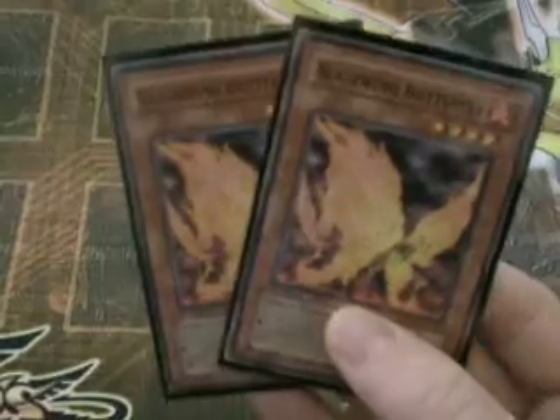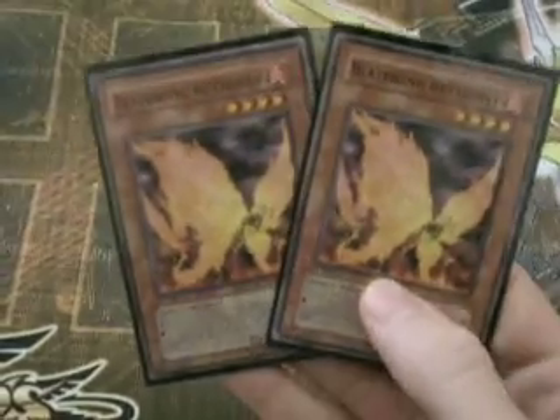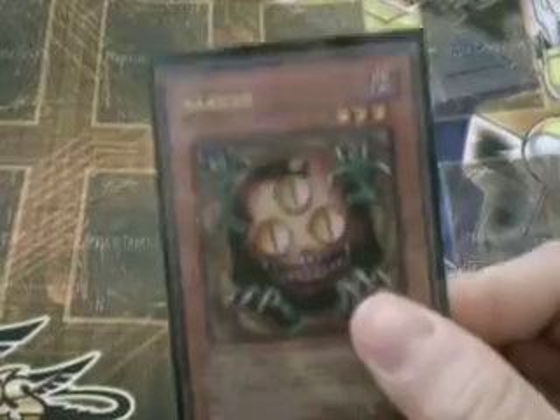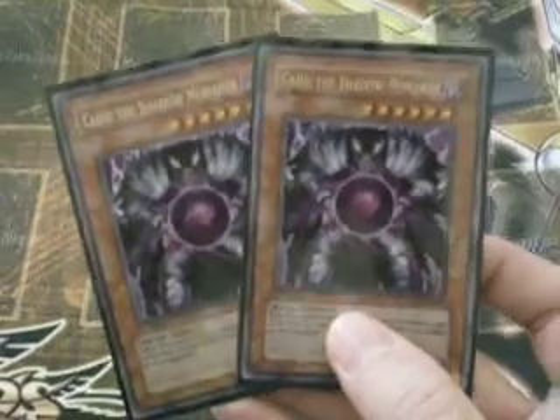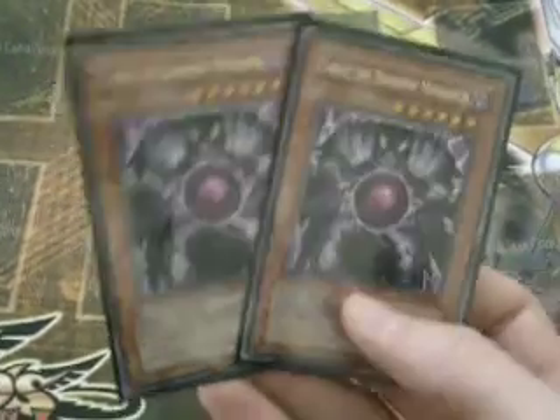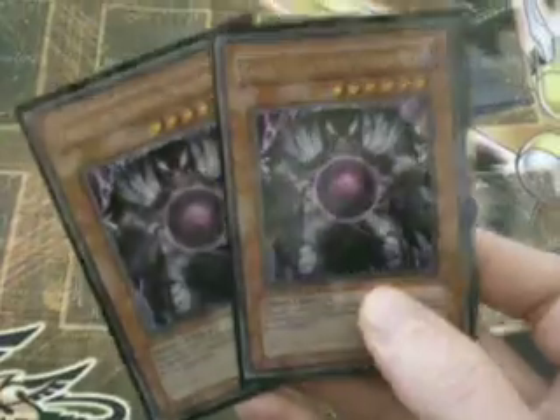We're also running two copies of Blazewing Butterfly. Remember that GigaPlant can go get this out of the grave, and this thing can bring back GigaPlant with its effect, so these two really like to play together. One copy of Sangion — searches up Lonefire and other such things, and you can also get your tuners. We're also running two copies of Caius the Shadow Monarch. We have a lot of ways to fuel tributes, and this guy's one of the best tribute monsters. GigaPlant's a good tribute target for you, but Caius does heavy duty for you.